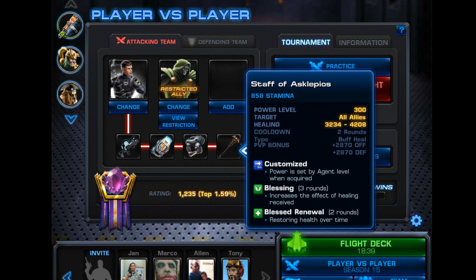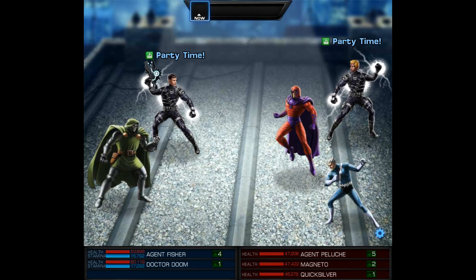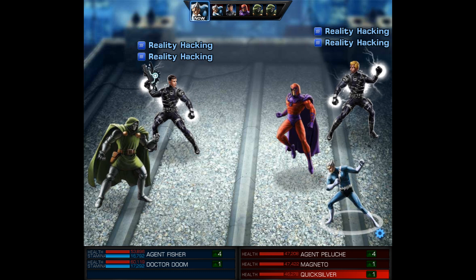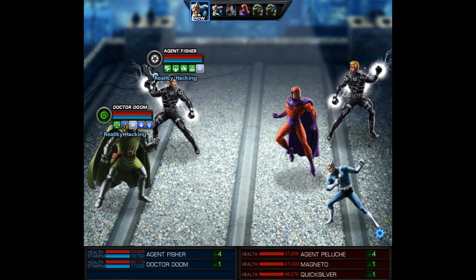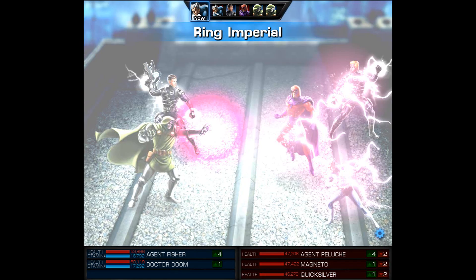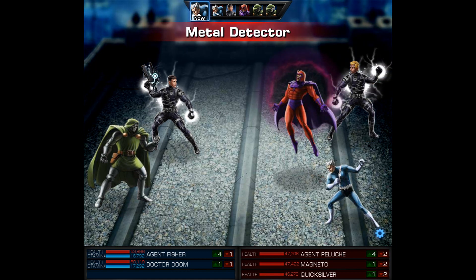This setup makes my agent a support character, and I'm totally fine with that. Doom has enough firepower and our team has a ton of lasting power. If it gets down to it, we can use the Atom Smasher or even the Doom Cannon. Either way, once it gets to that point, we're going to obliterate whoever's left standing.